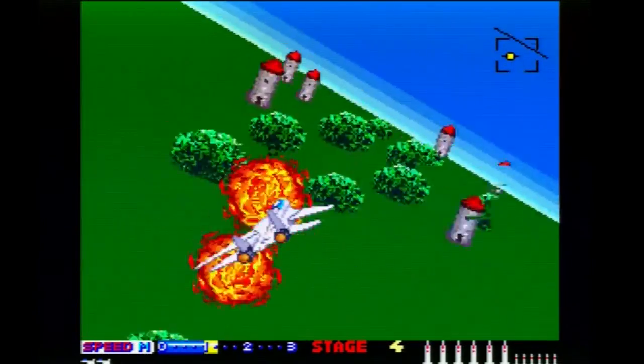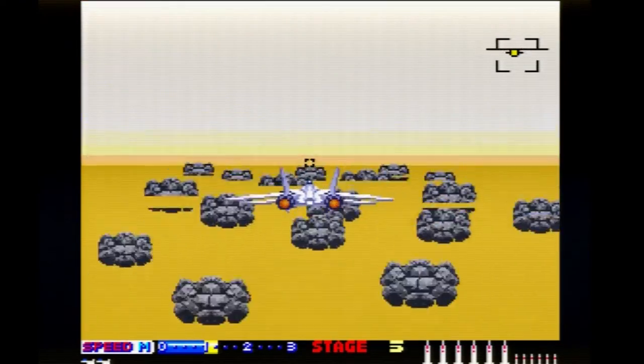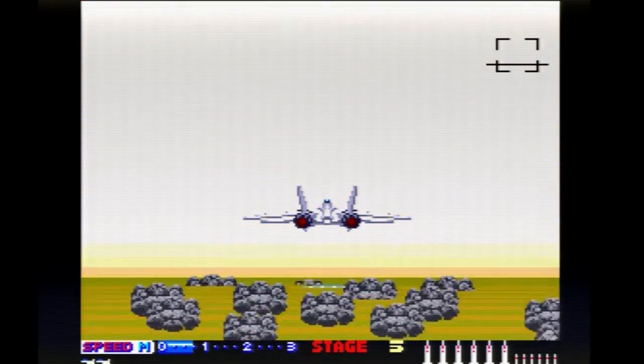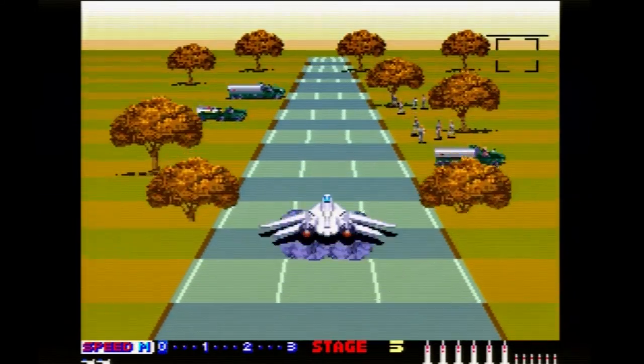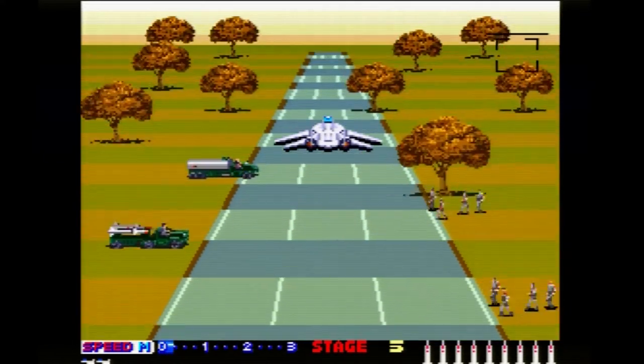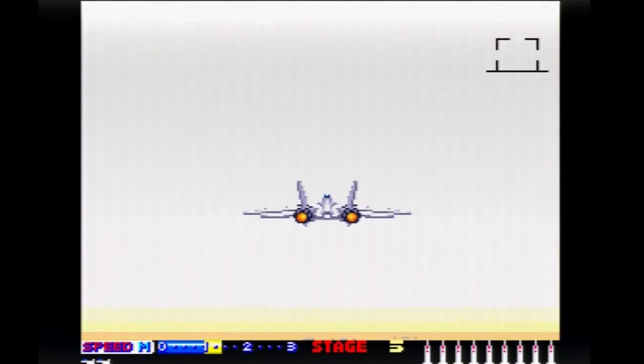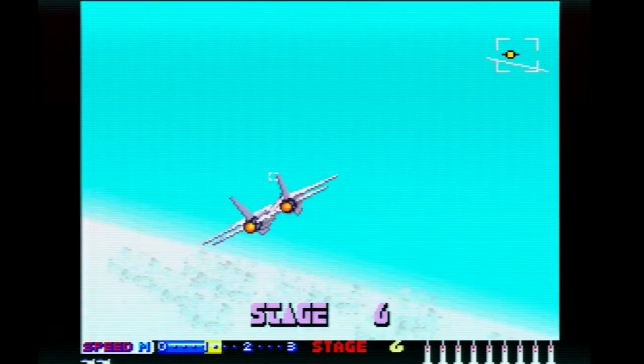The two-button joypad on the PC Engine — there we go, yeah, we get the landing sequence. I think that was missing from most of the other console versions. I don't remember it being in the Mega Drive version, I could be wrong. No Hang-On bike though. Pre-order cancelled.